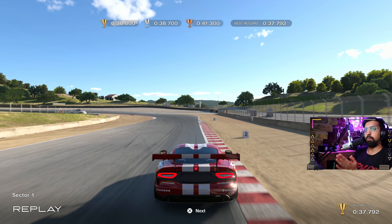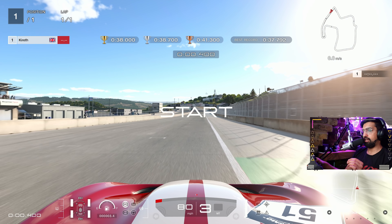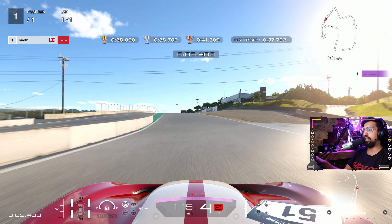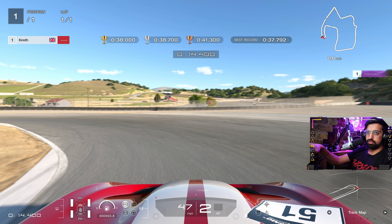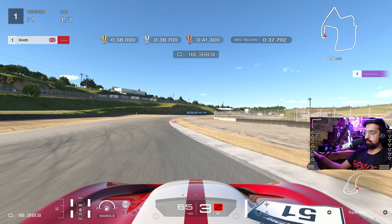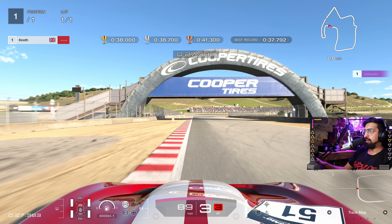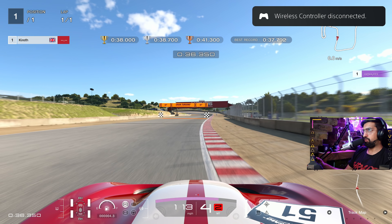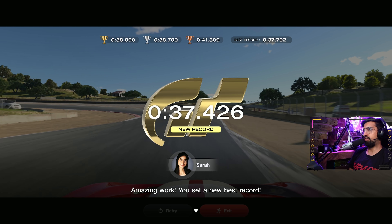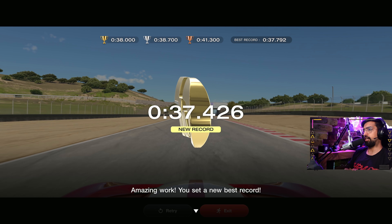I don't normally do this, but let's do that one again — there are a few things I could have worked on. Take number two: we're going to brake just before the line, go deep into the first corner in second gear, rotate, get on the power, and try to get a lot closer to those sausage curbs. Braking here in a straight line, letting the car rotate. Get really close to that sausage — much nicer exit. Brake a bit earlier and just nibble that curb. We've just taken about three tenths off there, so we're very comfortably gold. Key things: brake in a straight line for turn one, then get very close to those two sausage curbs at the right-handers — don't touch them.